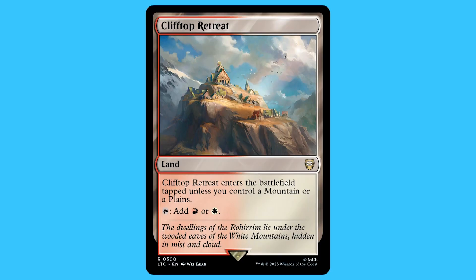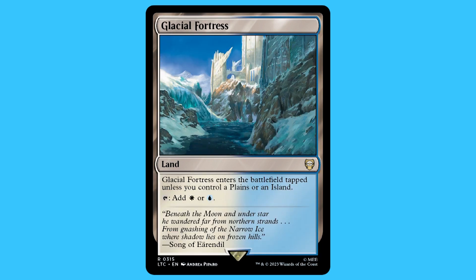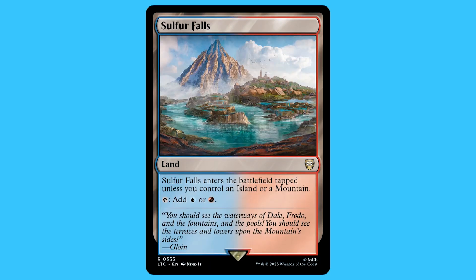Finally, the lands. There are 38 lands and a few of them are quite good. I think they are getting better when it comes to lands. The lands I want to mention are: Clifftop Retreat, Furycalm Snarl, Glacial Fortress, Port Town, Pierry Stream, Rogue's Passage, and Sulfur Falls.